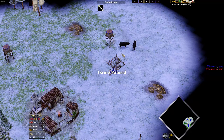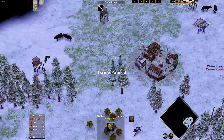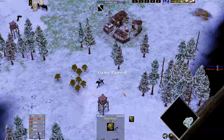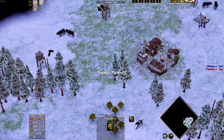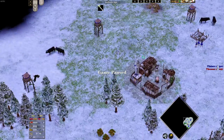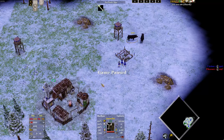You always want to be hunting. Never go to berries or chicken or goats unless you're on Oasis and you don't have your hunt in your starting line of sight. Always go to hunt because it's the fastest gathering food resource.